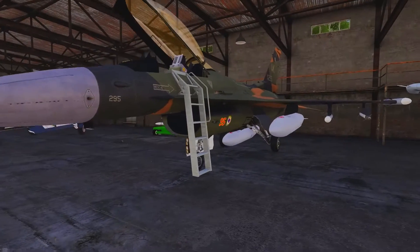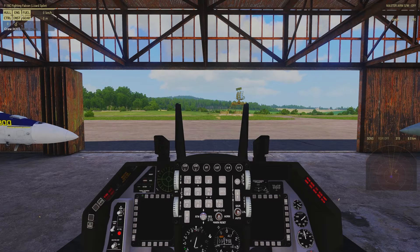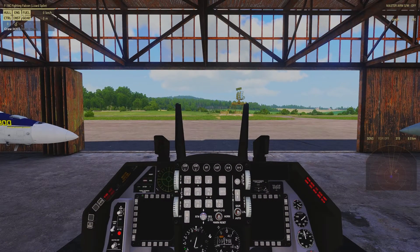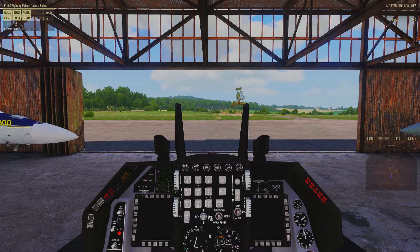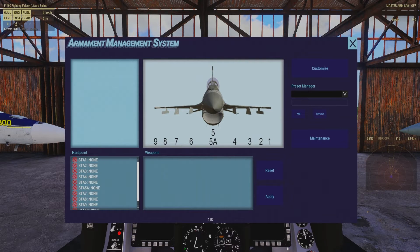The AMS is essentially the system that Firewill has implemented so that you can set whatever weapons you want onto each pylon individually. You can also adjust things like paint scheme, putting your name on the side of the cockpit, all kinds of little details like that. To access the AMS, we need to have the missile carrier for rearming within about 150 meters of the aircraft. Then all we need to do is scroll and go to the blue 'Open AMS' on the scroll menu. This will bring up the Armament Management System.